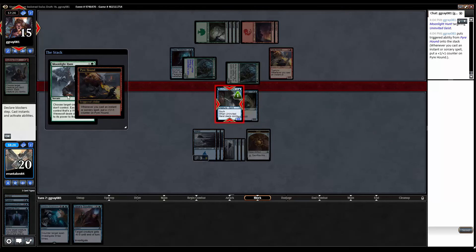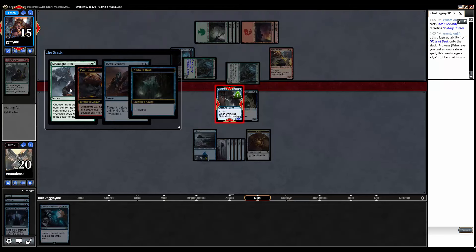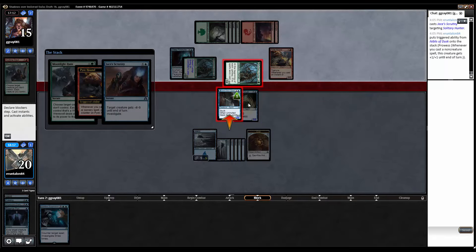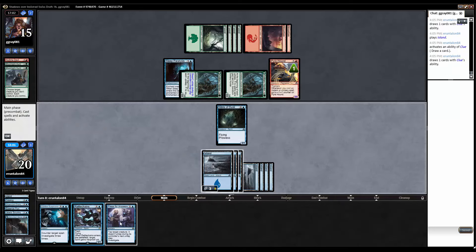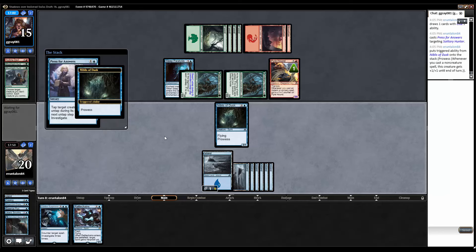Pyre hound — that's fine, totally fine. Come in with your hunter, I dare ya — yes! I will block with both. If he has aim high this becomes a four/six so it would live. Moonlight hunt — I hate it so much. No, that won't save it — yeah, we just have to scrutiny it right now. Moonlight hunt number two — gross. So with moonlight hunt it's still gonna deal three damage and still gonna die; they're just gonna bounce off. He's got a team and I do not. We'll put down a land, draw a card, rattle chains or press for answers. I'm at twenty — let's press for answers on the hunter and then get in for three, take him to twelve.